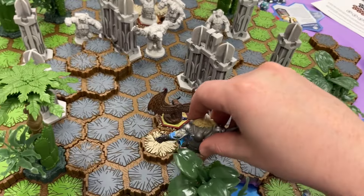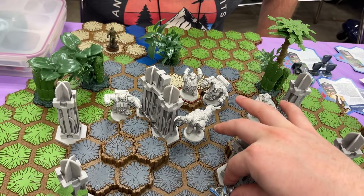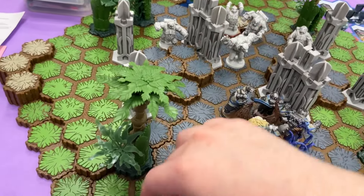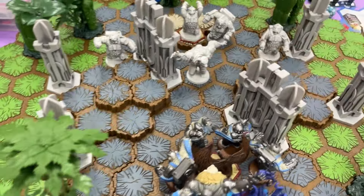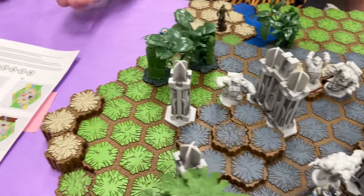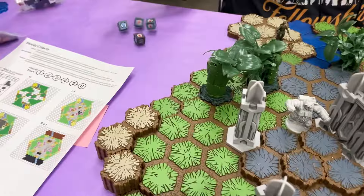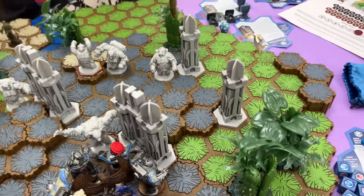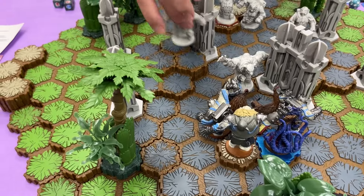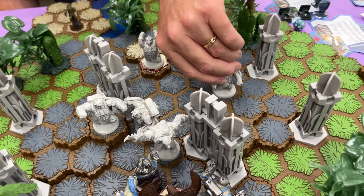Counting movement: one, two, three, four, five, six, seven. First attack: two wounds. Same bear. Okay, two wounds again. We're dead — it goes down. One, two, three. One, two. He's going to run.